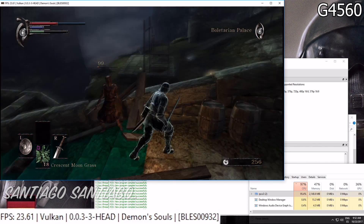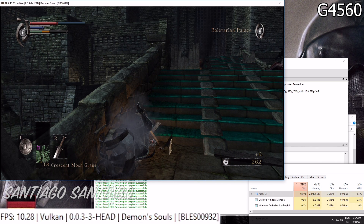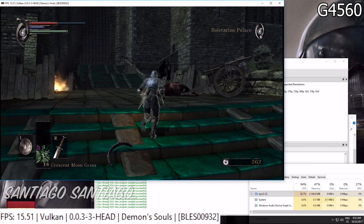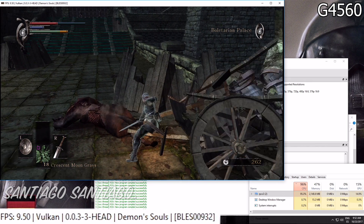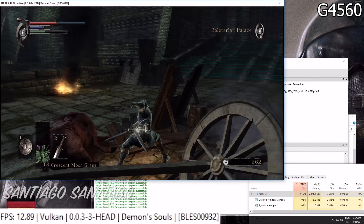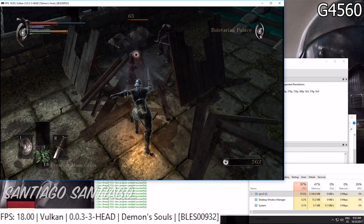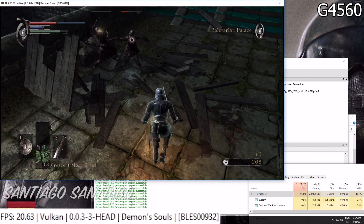The G4560 had a lot of trouble hitting 30 frames per second — it was below 20 most of the time on the Voletarian Palace, which is a big map in the game. I saw a lot of people only testing the tutorial, but the tutorial is not demanding at all compared to the Voletarian Palace since it's a much smaller level. I tested the tutorial anyway after the palace. On the Ryzen 3 I saw better performance overall — higher frame rates, fewer frame skips, fewer audio bugs — but there were still drops below 20 FPS.